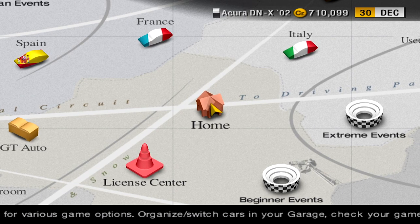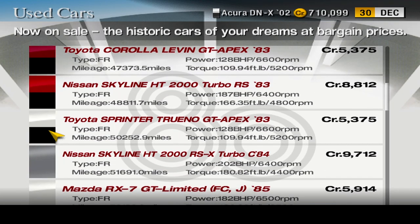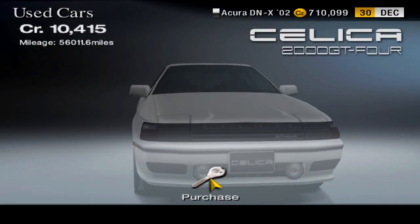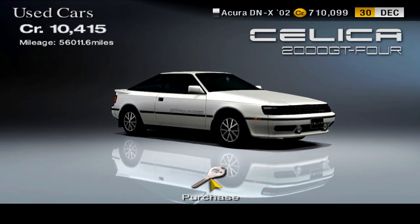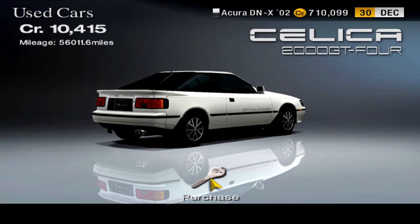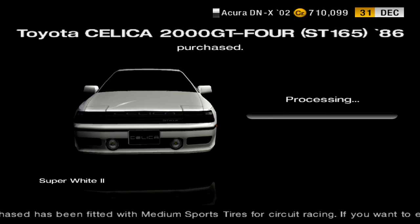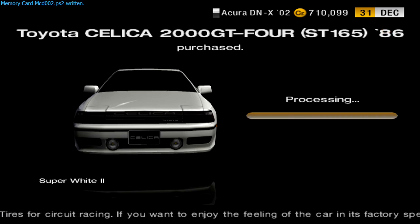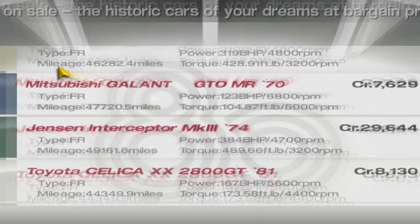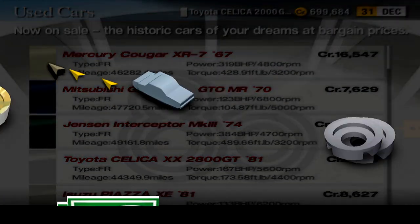I'm not using the Acura DNX for the 4WD Challenge — I'm actually going to go buy a new car. It is somewhere in here. I'm either going to get the Celica or the Mitsubishi Gallant. I'll go with the Celica, actually. I was thinking about the Gallant, but this one has less horsepower anyway — probably a little bit more of a challenge. Several new cars just unlocked from that purchase.